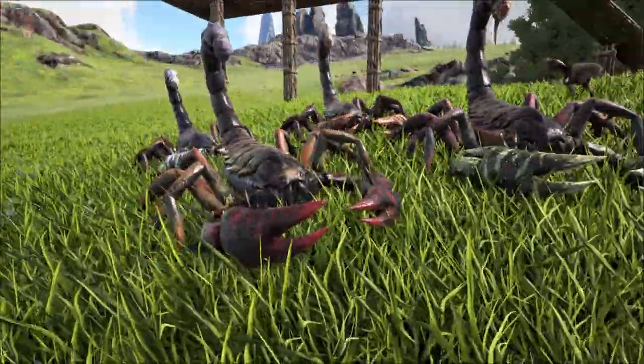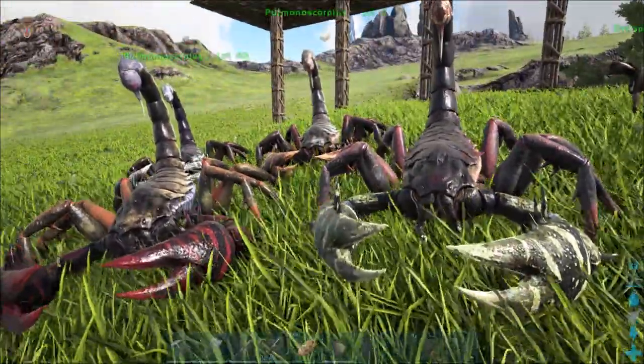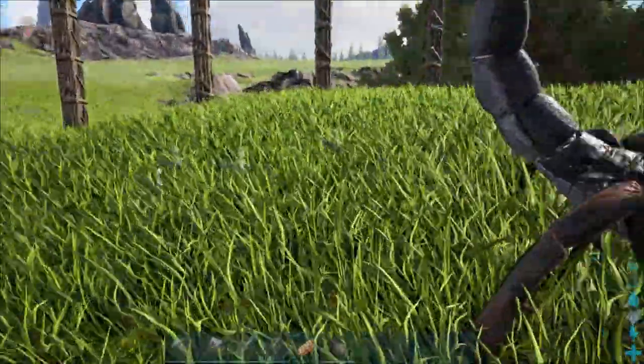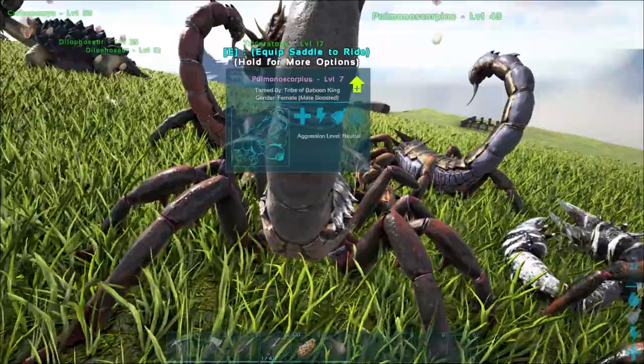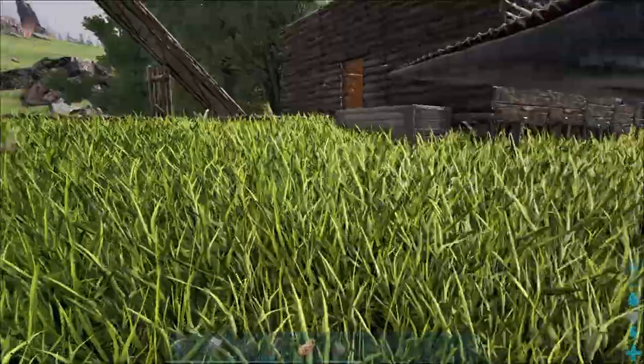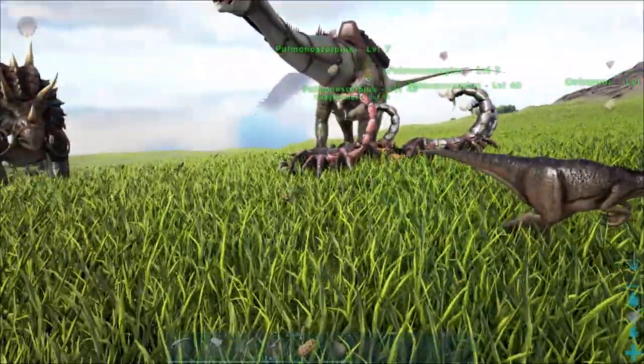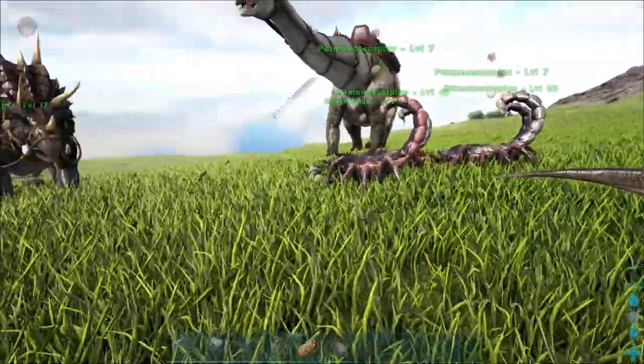Scorpions do take some time to lay eggs. That's just poop — you let out a poop, not an egg, a poop. Female, you don't have anything. What we can do maybe in the future is get a couple more scorpions.